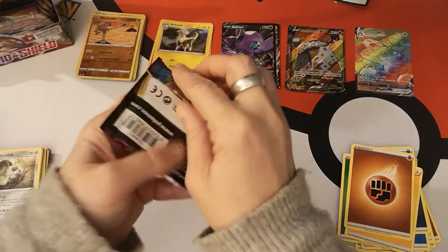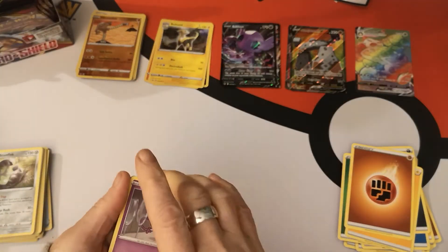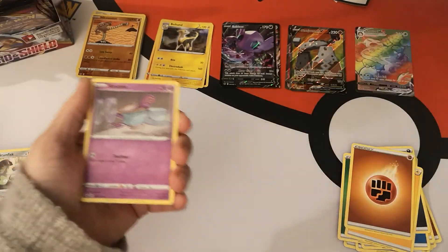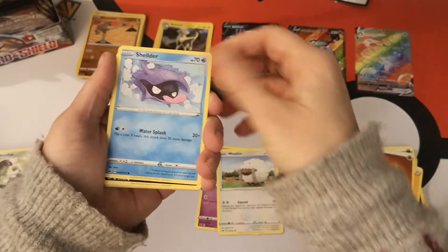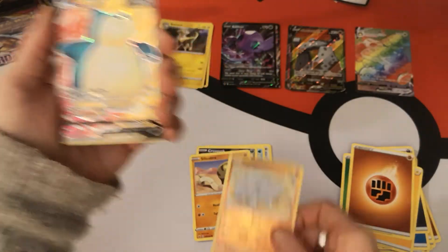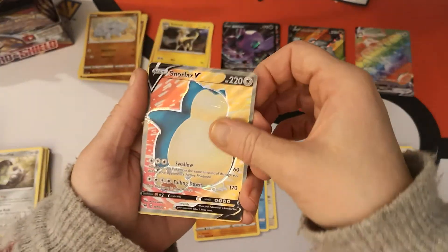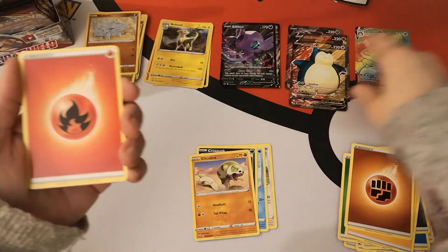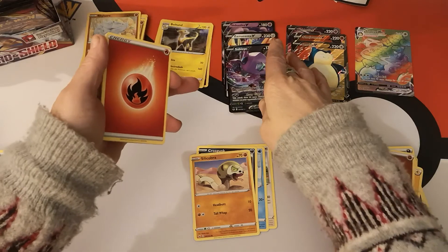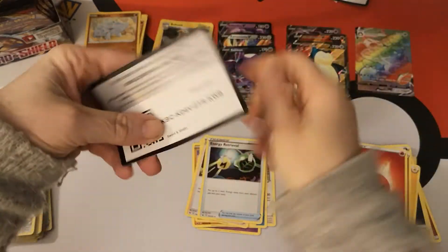Where's my Zacian? Are there any Full Art Trainers in here? Do we deserve any Full Art Trainers? I don't know — I mean, one Rainbow Rare and two Full Arts. We have a Sinistea, Wooloo, Shellder, Croagunk, Silicobra. Reverse Holo Rhyhorn — oh my god, we got a third Full Art! What is going on? We got Snorlax V Full Art! This is bonkers! So we have three regular Vs, three Full Art Vs, and a Rainbow Rare VMAX Snorlax. We have a Fire Energy, Ducklett, Pokemon Center Lady, Energy Retrieval, and there's your code card.